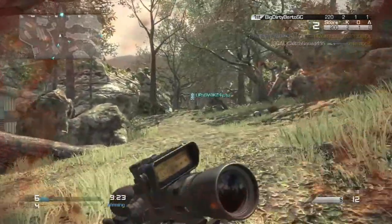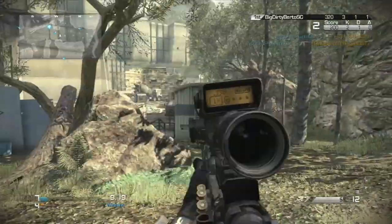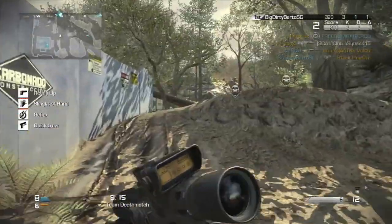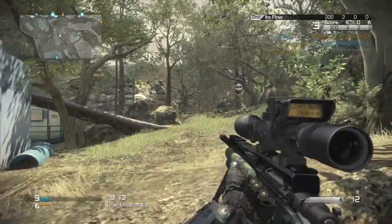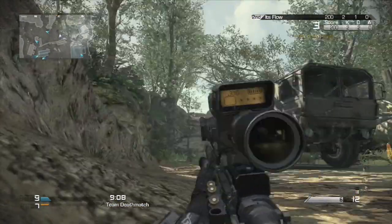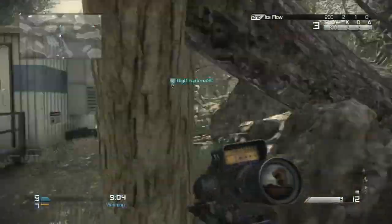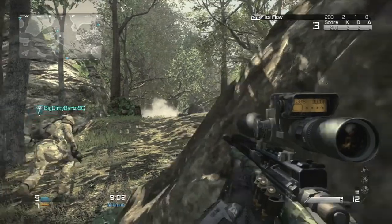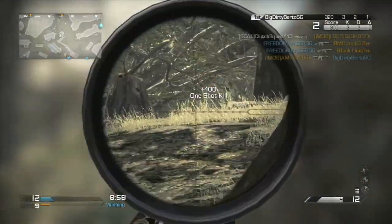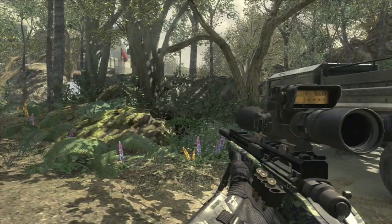For perks, I'm definitely running Quick Draw, and I think I'm also using the one that's basically like Toughness where you have no flinching. I'm using Sleight of Hand here — Quick Draw, Recon, which is the no-flinching one, Sleight of Hand for faster reloading, and Awareness as the first perk, which makes your gun ready faster when running. So that's my loadout right now.